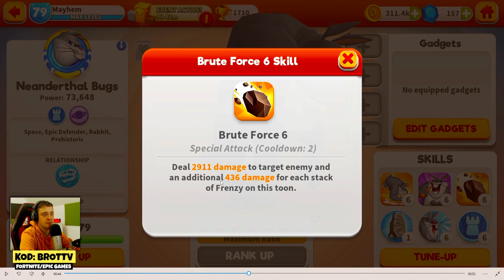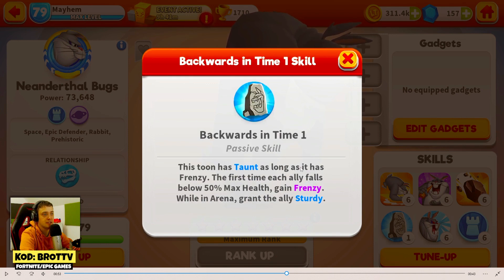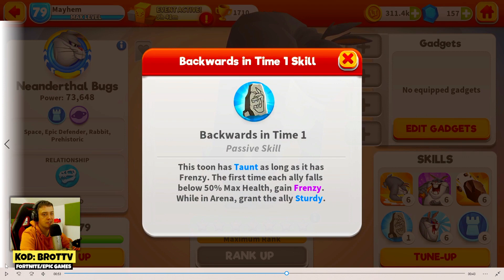Deal damage to our enemy and additional for each stack of frenzy! And what can we get more? This toon has taunt as long as it has frenzy! The first time each ally falls below max health, gain frenzy! While in arena grand, the ally is sturdy!